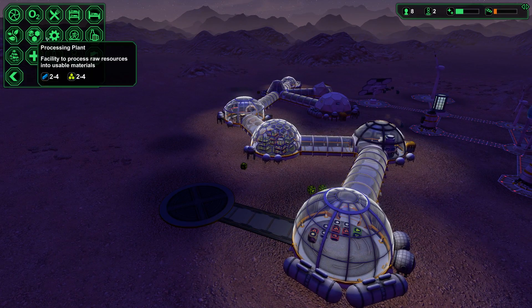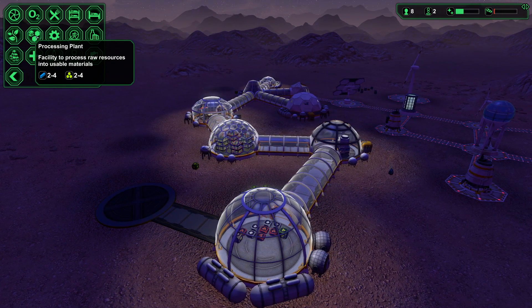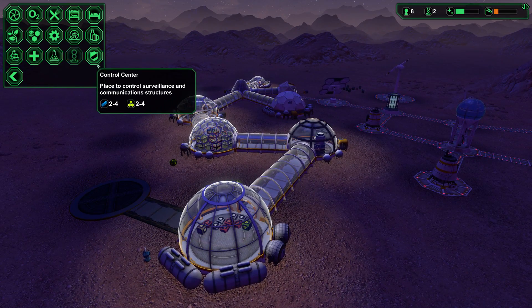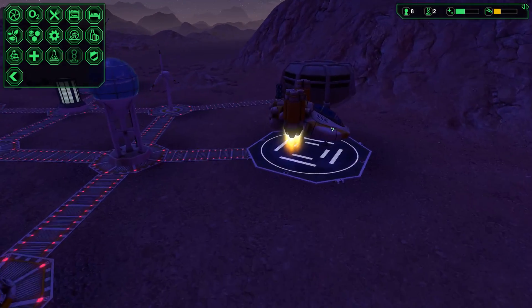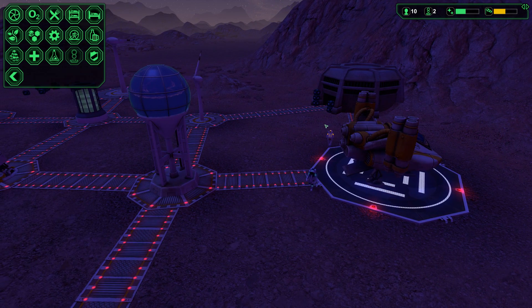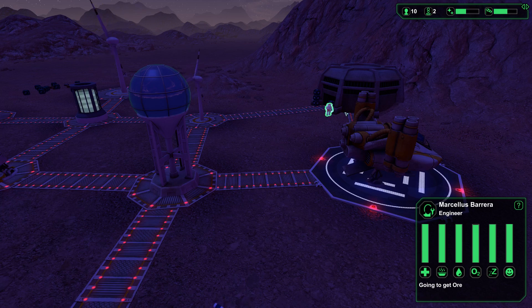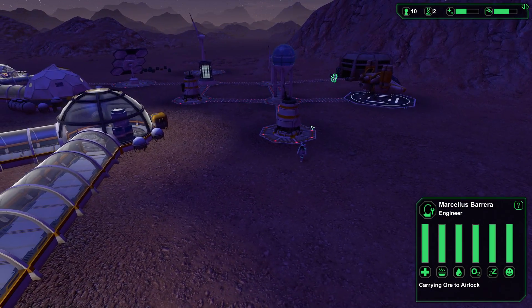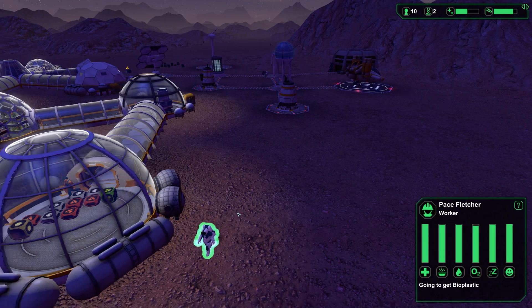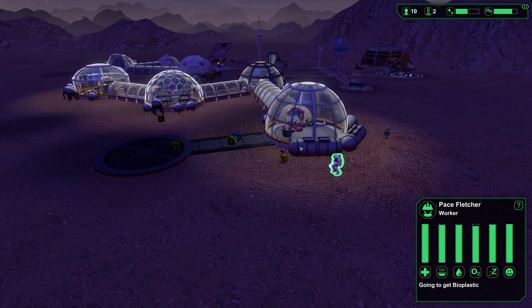We got a biodome, I think. Did we get a processing plant? That's what this is over here — yes. More colonists are apparently coming in — I guess they just come automatically in this game. Yep, they sure do. This guy was an engineer — Marcellus Barrera. He went immediately over there to start hauling stuff. And this person over here is a worker, Pace Fletcher. I guess they just send you more if they assume that you can handle it.